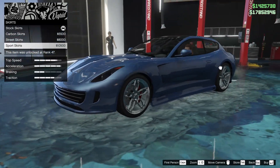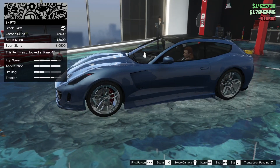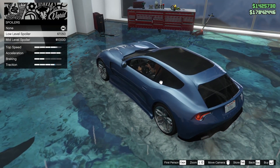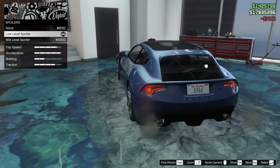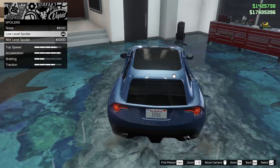We can add some skirts as well — not liking any of the carbon skirts. We could add the sport skirt; I don't think that looks too bad. I'm kind of liking the extra little details it's adding. For a spoiler, definitely not the mid one — let's add the low level spoiler so we get the traction bonus. I actually like how it overhangs a little bit, running parallel to the line above the license plate. Gives the car some nice shape.